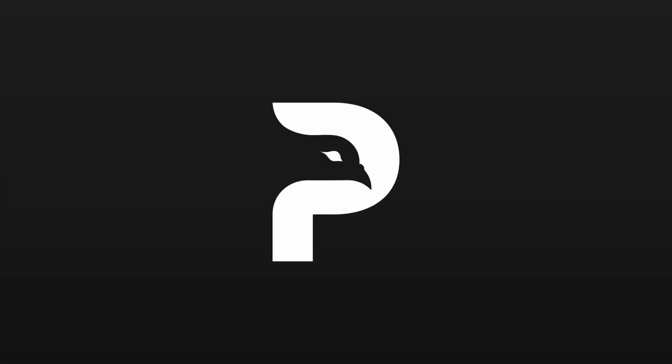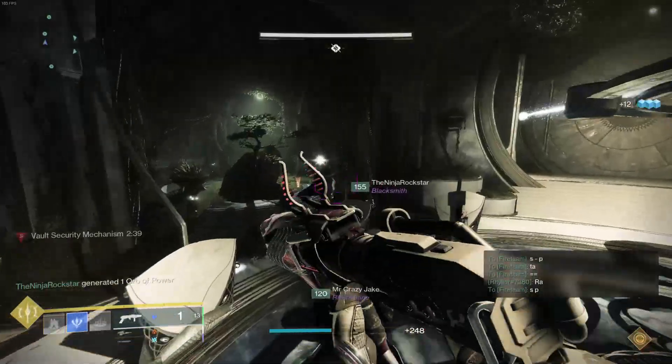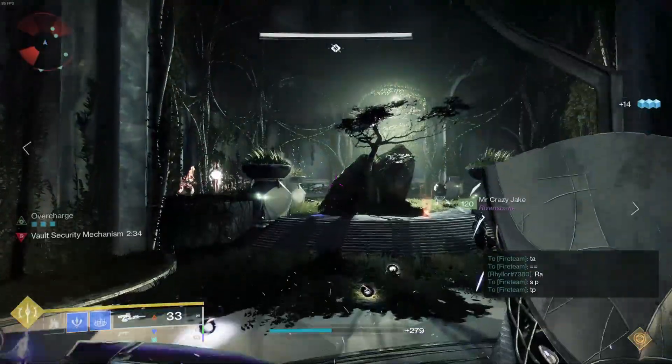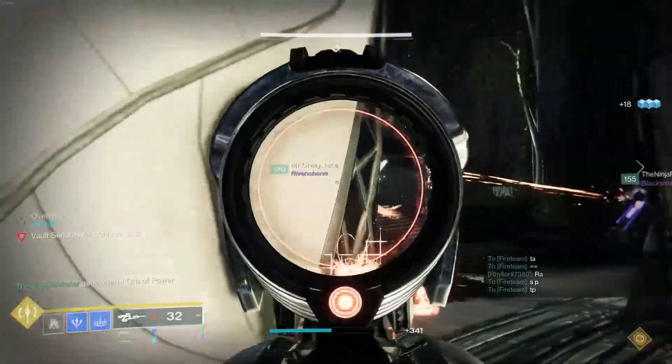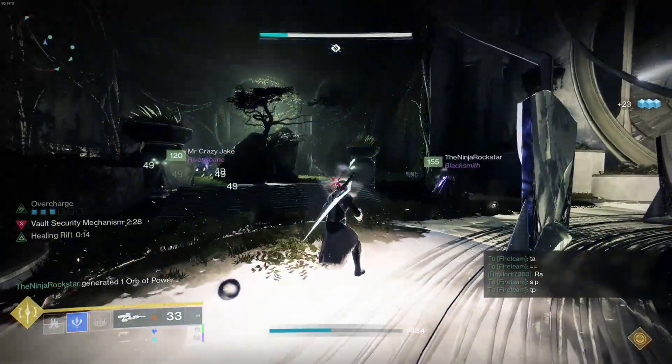Your damage potential doesn't stop with Radiant though — you could also have a Titan bubble available on your team, Well of Radiance, and in some cases activating High Energy Fire is also an option to look out for. So if you're jumping into PvP when the Solstice event goes live, don't be surprised if you get shut down from afar by an enemy Transfiguration.